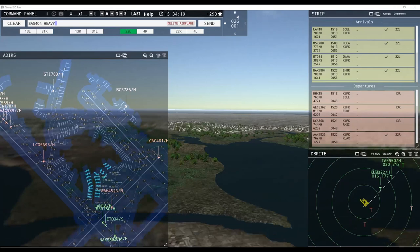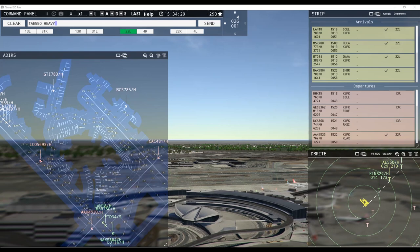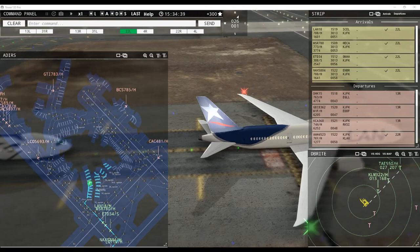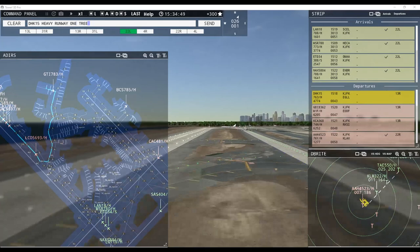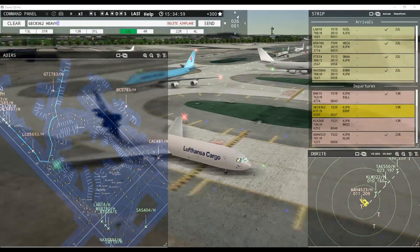Time 550 heavy, runway 22 left, clear to land. World Express 15 heavy, runway 13 right, cleared for takeoff. German Cargo 8362 heavy, runway 13 right, line up and wait. EVA Cargo 589A heavy, hold there for a second. Egypt Air 780 heavy, hold short of taxiway Foxtrot. Etihad 34 super, hold short of taxiway Foxtrot. North Shuttle 5804 heavy, taxi to terminal. North Shuttle 5804 heavy, hold short of runway 4 left.